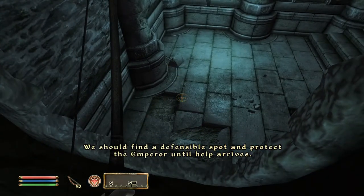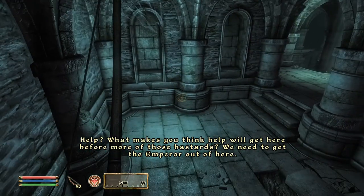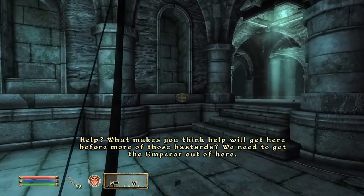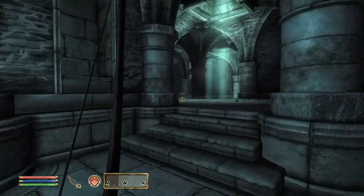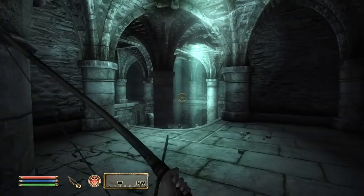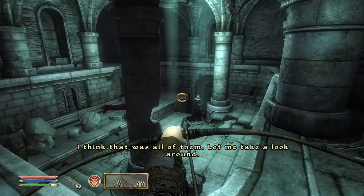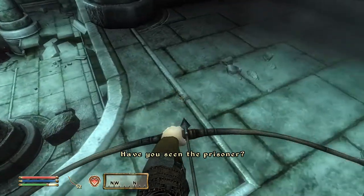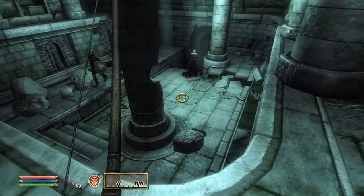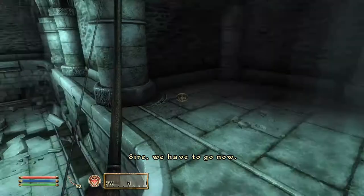We should find a defensible spot to protect the emperor until help arrives. We need to get the emperor out - what will be faster? I think that was all of them, let me take a look around. Thought I was never gonna catch up with these guys. Yes of course I followed you. How do I get down there?